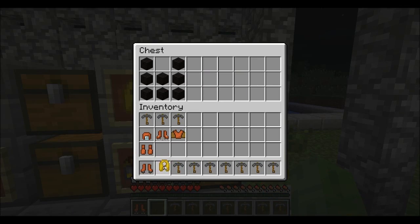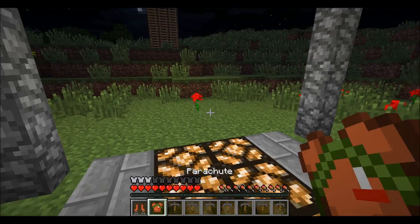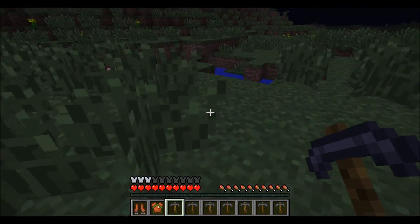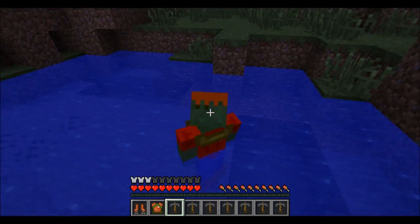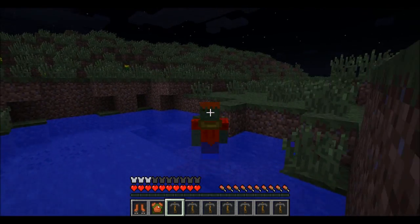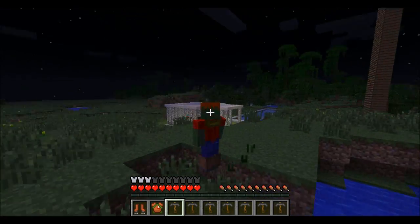The next thing I'm going to be showing you is the life vest or life jacket. You put this on and it means that you will not drown — you will just keep bobbing up and down. You can swim as long as you want without drowning, even go AFK and just not drown. It's quite a helpful little tool if you don't want to drown.